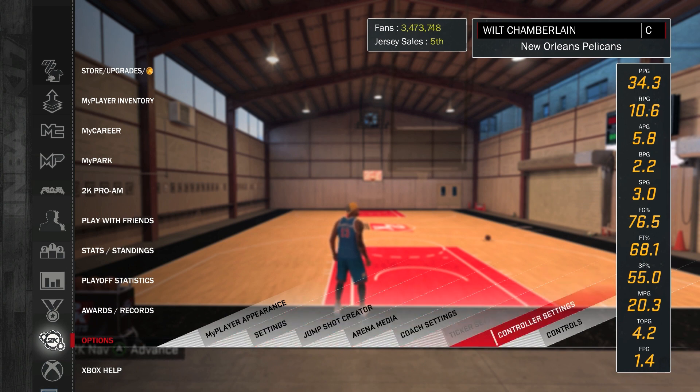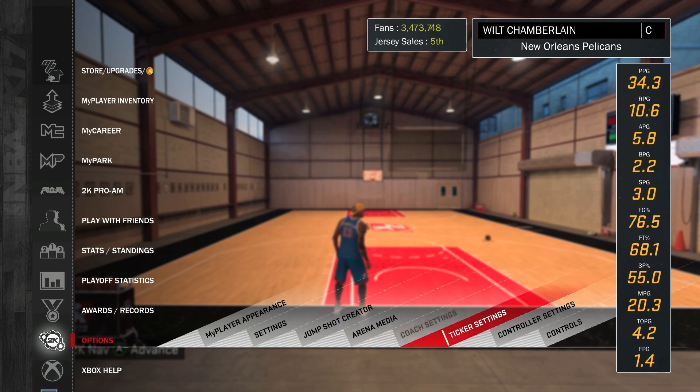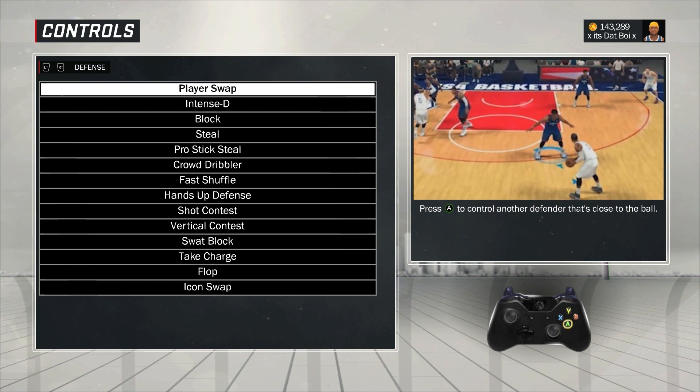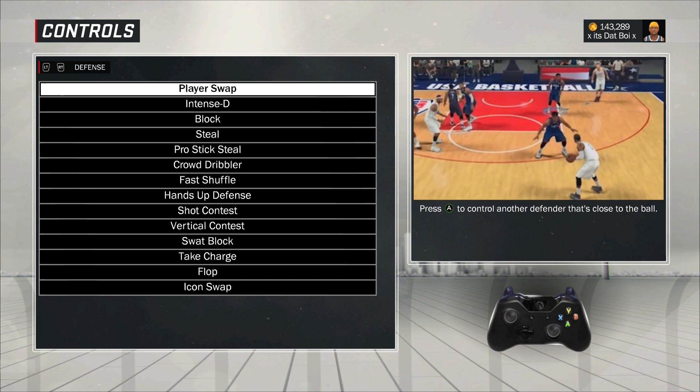We're going to go into Controls. Today I want to talk about protecting the paint. As a postscorer, obviously you want to give buckets, you want to score, but you've got to be able to defend as well.